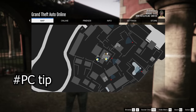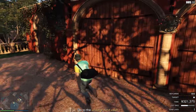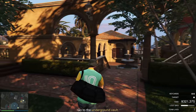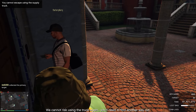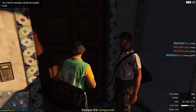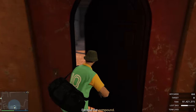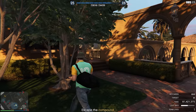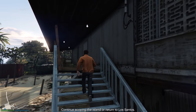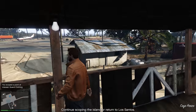A tip for PC users: if you're struggling with frames, turn the grass quality down to Normal instead of Ultra High or Very High. Grass is some of the more demanding stuff in GTA Online. Not only do you get more frames, but the best part is you can now clearly see which trees you can't drive into versus random bushes, since some trees really look like bushes and you obviously can't drive through them.